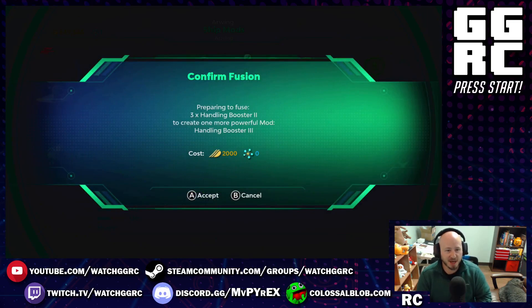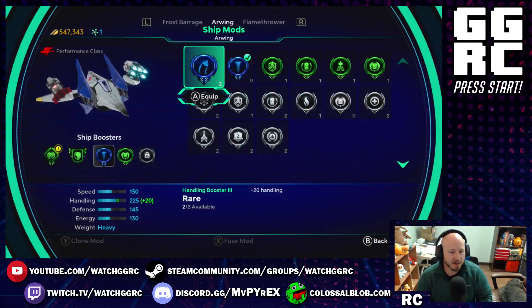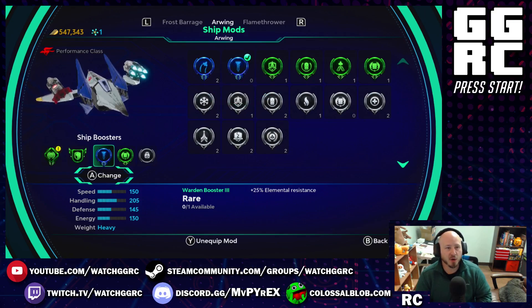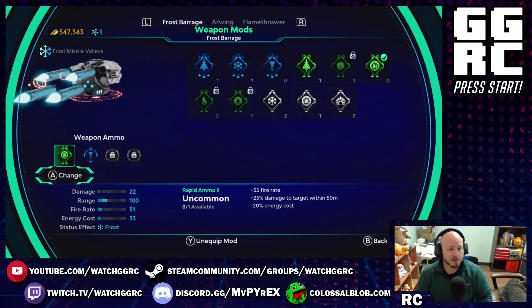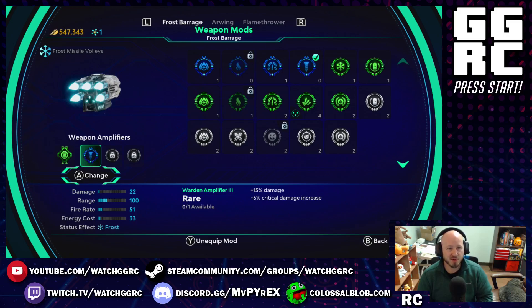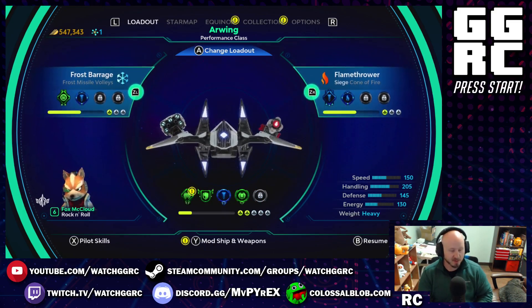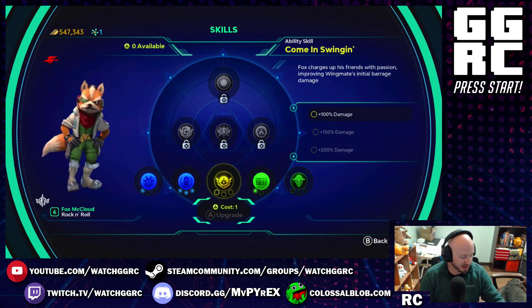It'll tell you what you're going to get from the fusion. It costs 2,000 electrum to do it, which is kind of nothing at this point — a drop in the bucket. There's our new blue one. We're probably not going to use it since it's only for handling and I already have elemental resistance set up. You can also go over to your weapons — I've already infused the majority of these, but we still have two modifiers to unlock. I'm using the frost barrage and the flamethrower that came with the game. Star Fox also has his own skill tree, and every pilot has their own skill tree, which is kind of cool.